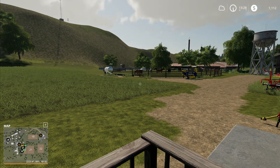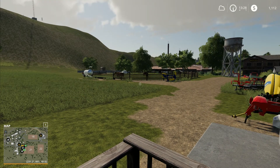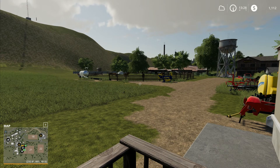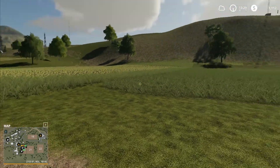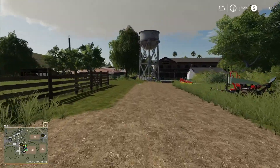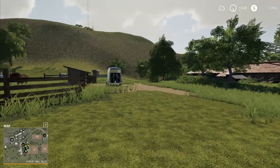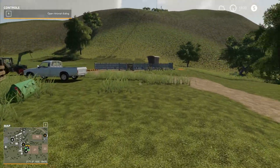Welcome back to my let's play of Ravenport from scratch in Farming Simulator 19. Now that the 1.2 patch is out, I started editing the terrain a little bit and made our place into a real farm-like place. We have some dirt road going on here. The mod works great — it will cost you some money, but now that you can smooth the terrain it looks better, you don't have these rough edges anymore.